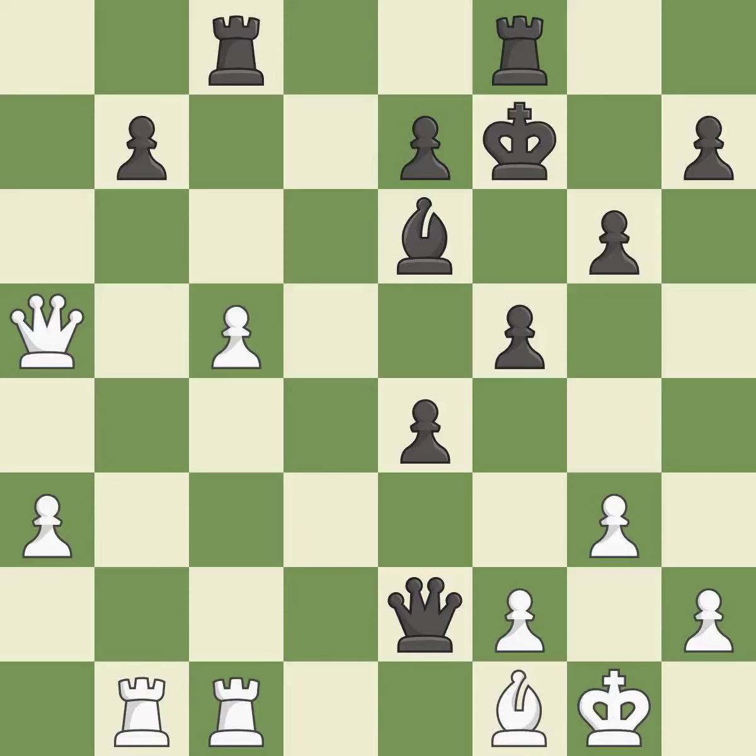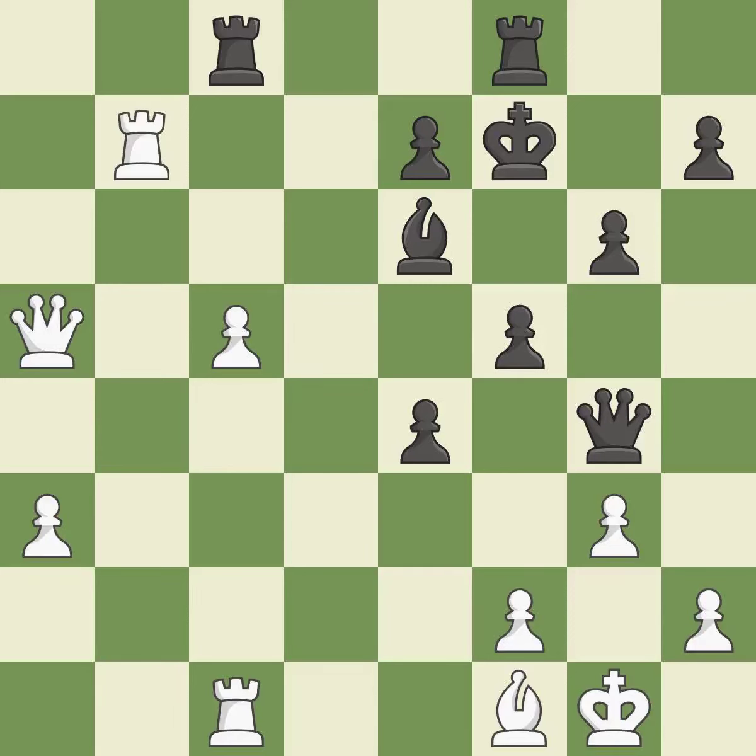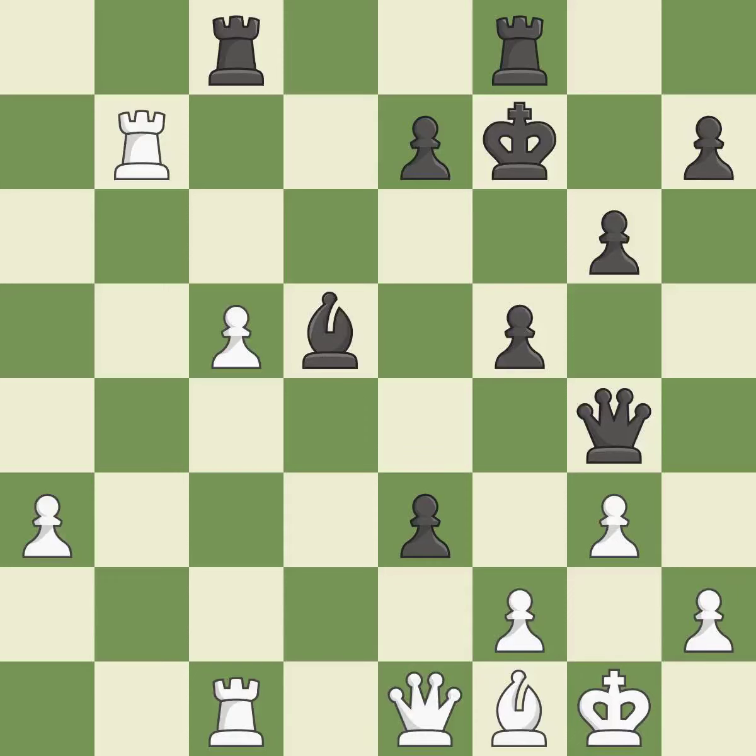This attacks a queen, winning a tempo when it moves away. It is best. This moves the queen to safety. It is good. That was a free pawn. This threatens to push a passed pawn towards promotion. It is best. This threatens to win a rook. This stops the opponent from being able to push a passed pawn towards promotion. It is best. This leads to losing a pawn — there was only one good move in that position. It is a mistake. This ignores an opportunity to win a pawn. It is a miss.